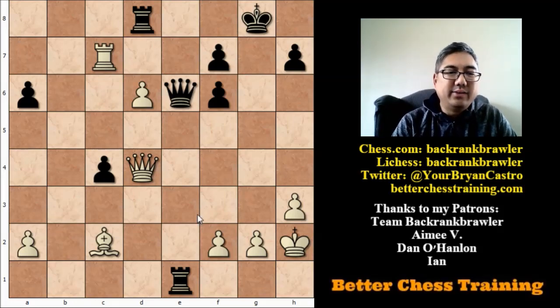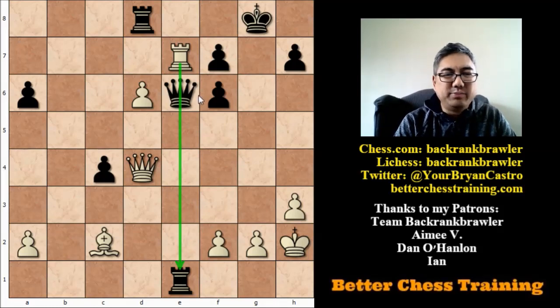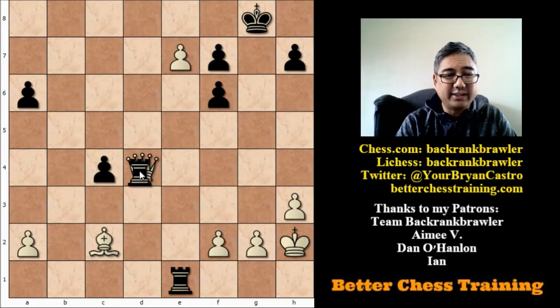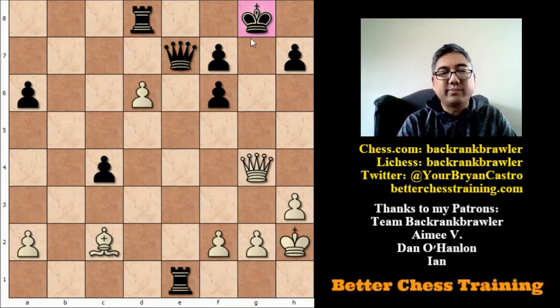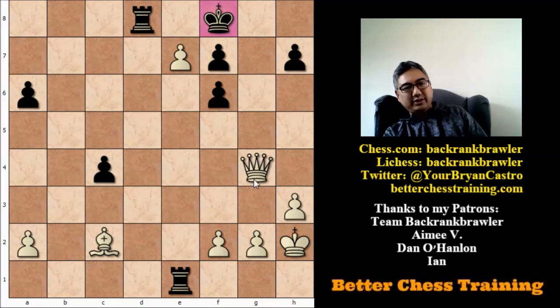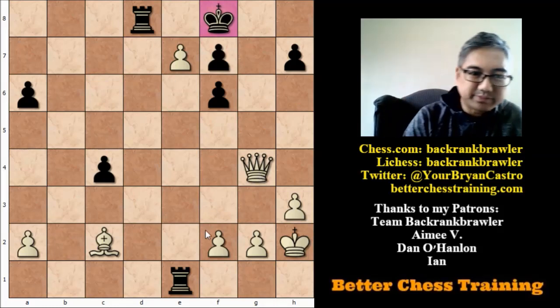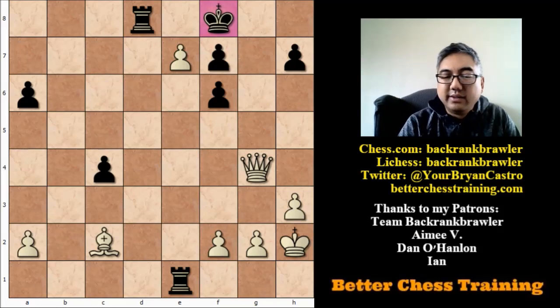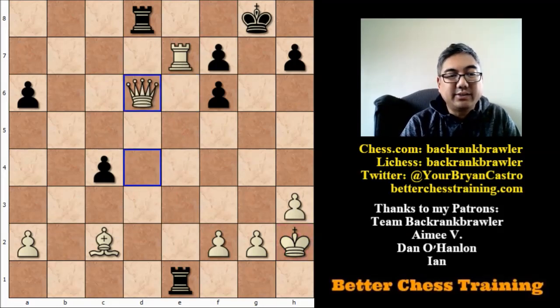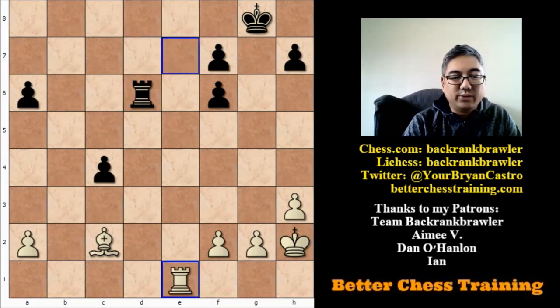White played rook takes e7 — this wonderful skewer. Maybe Geller was banking on something like queen takes e7 with the idea that if we take back, rook takes. But here, just queen g4 check, avoiding that, and in this position we're essentially up a piece — queen and bishop against two rooks, which is very dangerous. Instead, in the game: queen takes d6, queen takes d6, rook takes d6, and rook takes e1. White is up a piece.